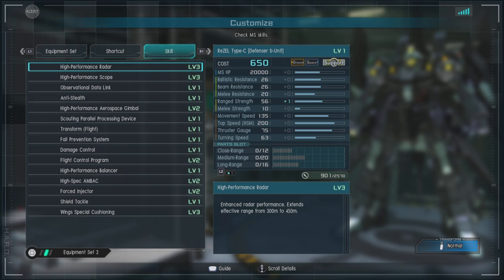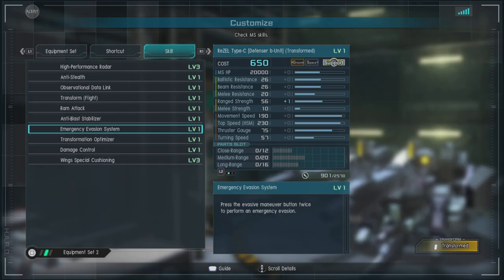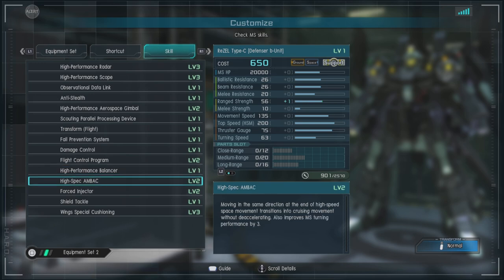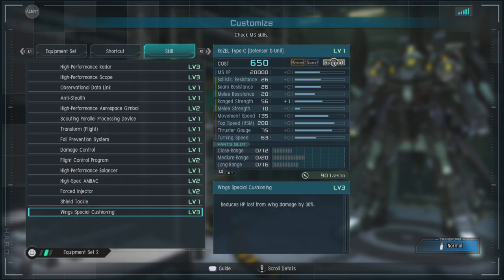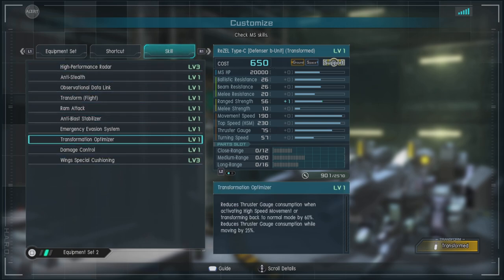Skills: we have high-performance radar level three, high-performance scope level three, observational data link, anti-stealth, high-performance aerospace gimbal, scouting parallel defense, processing device, and transformation — it can transform. We have fall prevention system, damage control, flight control program level two, high-performance balancers, high-spec AMBAC level two, forced injector level two — extremely nice — shield tackle, wings, and special cushioning level two. In transform mode, you have this assortment including Ram Attack and a few other touches.